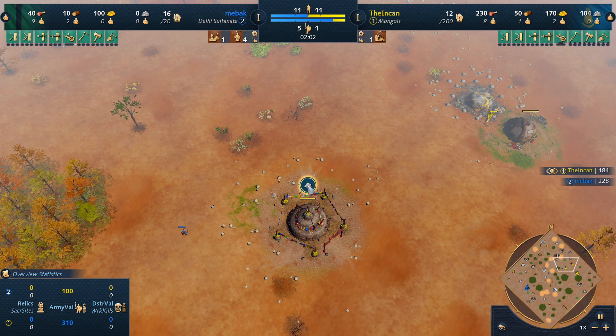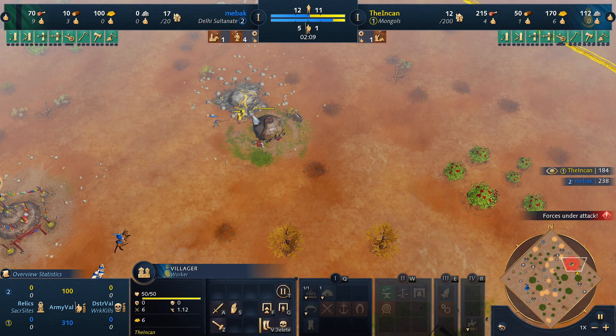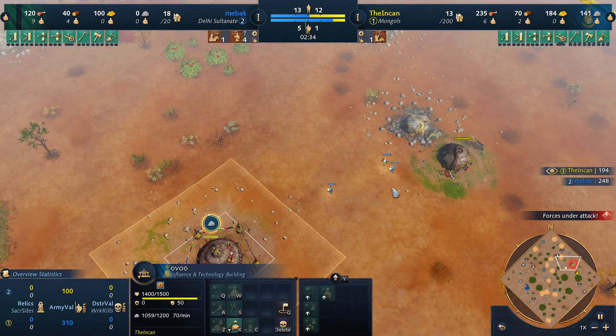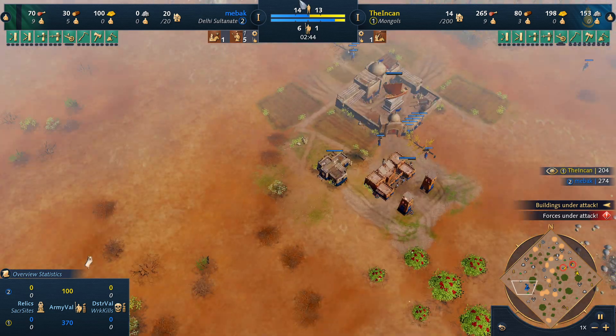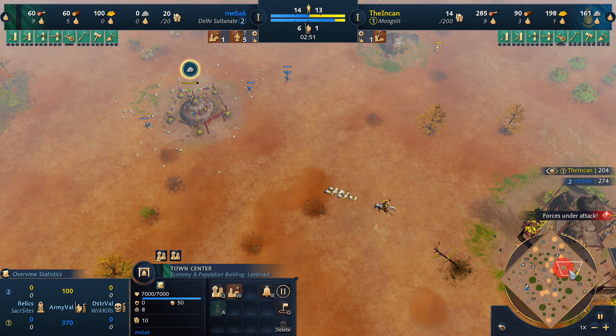We're a little bit short on gold here. We pull a lot of villagers to go mine. We probably could have done a better job microing this — just pulling off the one villager that was hurt. We just kind of missed micro in general here, pulling all the villagers and panic clicking. We are too gold short. The Ulus is gonna get burnt down. He's up to five spears. But him as Delhi is suffering pretty significantly because he doesn't have a mosque, so none of his eco techs are coming in.